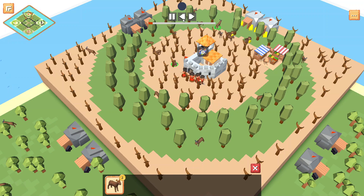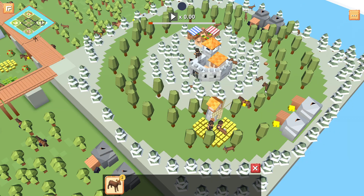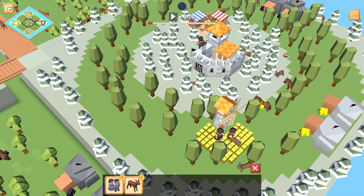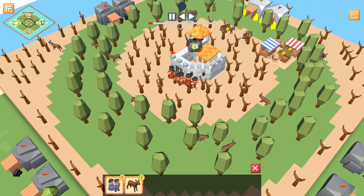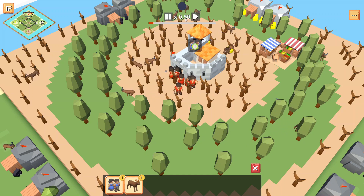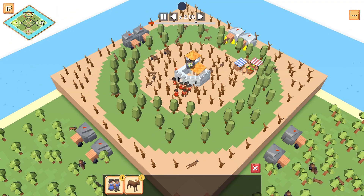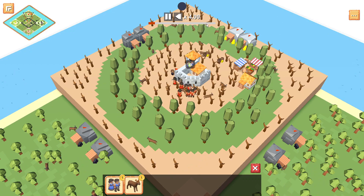With the controls you can see there is a pause button which lets you pause the game so you can look at specific parts of the action. We also have a half-speed feature — sorry, not rewind — a half-speed feature, and a fast forward as well. That's two times speed and it goes up to four times speed.